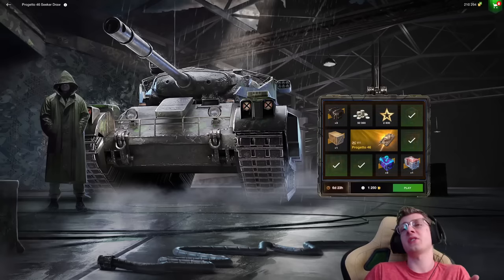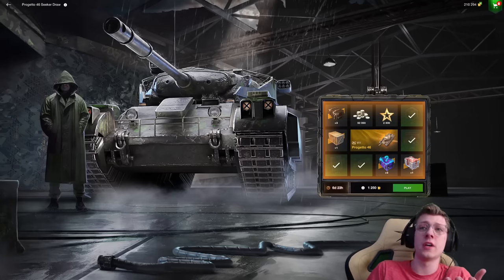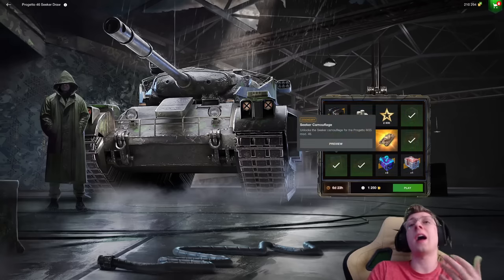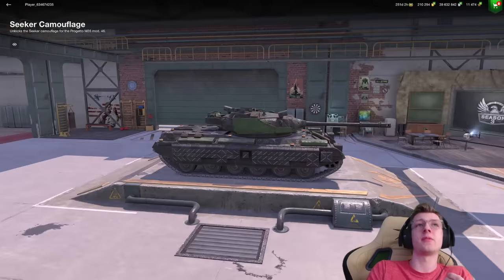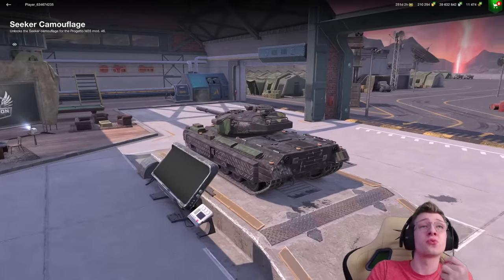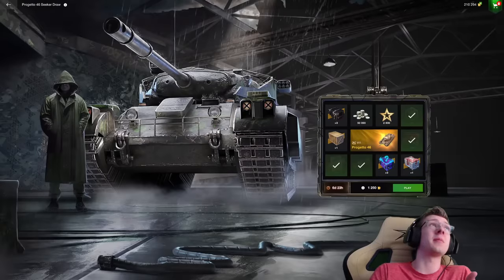Normally, you'll see tanks like this come into the stores for base gold prices of 7,500 gold, so I wouldn't recommend doing the draw. The major reason I purchased this draw is so that I can get my hands on the Seeker camouflage, which I have to admit is an incredibly cool-looking camo, and I'm actually quite glad I was able to get my hands on it.